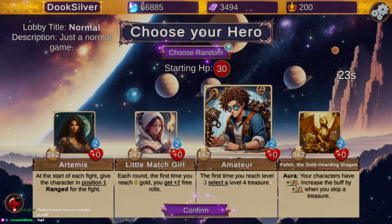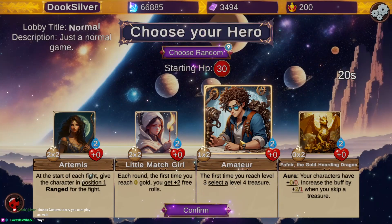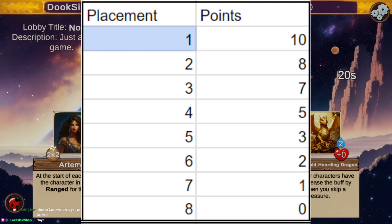The tournament has 8 rounds in day 1: 3 rounds, then a cut for the bottom 50%, then 3 more rounds and a cut to the top 16, then finally 2 rounds and a cut to the top 8. The points are distributed very top heavy — 10 for 1st, 8 for 2nd, 7 for 3rd, 5 for 4th, 3 for 5th, 2 for 6th, 1 for 7th, and nothing for 8th.